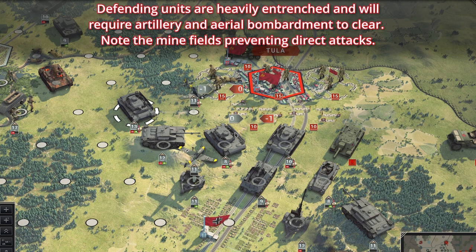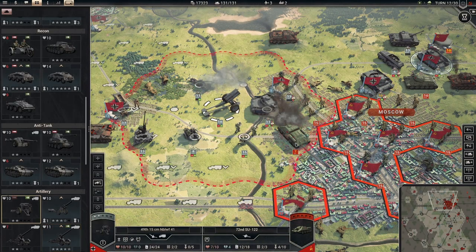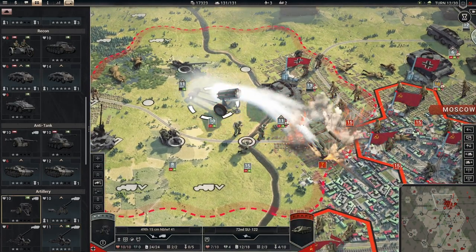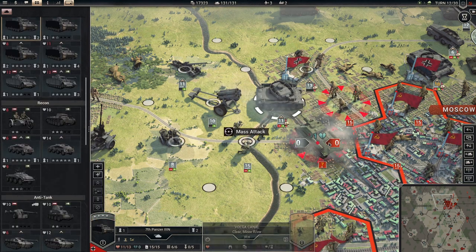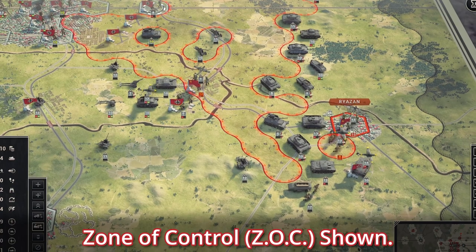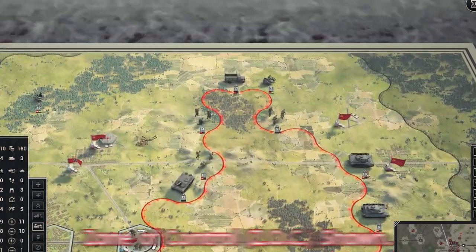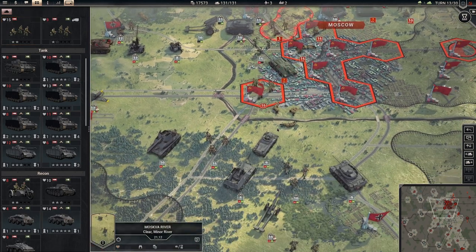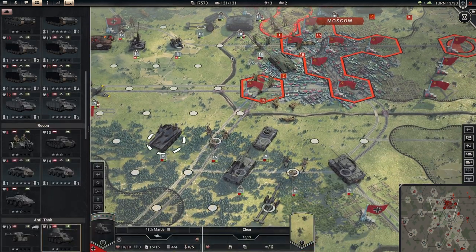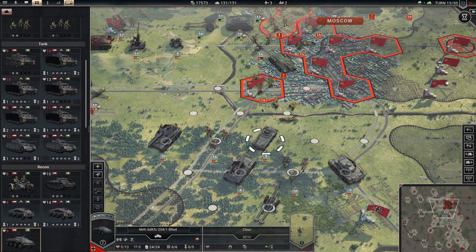Combat mechanics include the basics such as entrenchment and suppression, initiative and experience. They also include things such as close combat, supporting fire from artillery, and counter-battery artillery, anti-tank weaponry, and fighter support. Further adding to this: encirclements and resupply, mass attack, recon, and individual unit specifications. There's quite a bit to contend with, but it all honestly comes together beautifully, while the predicted results really help to simplify expected outcomes.